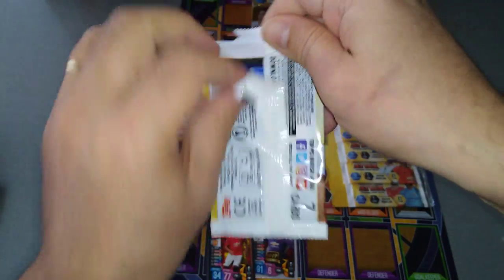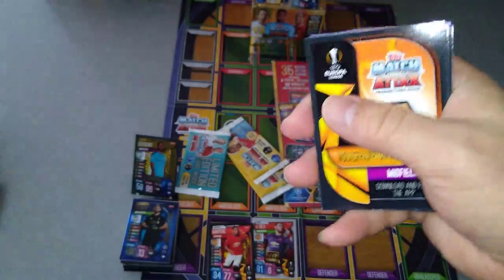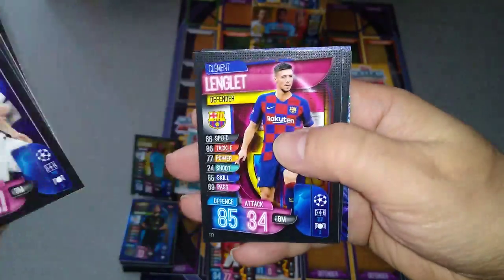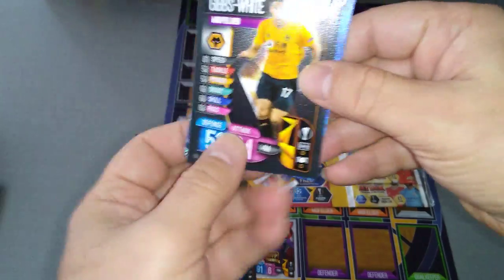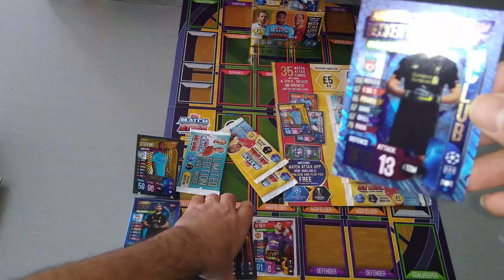I hope this video helps you, lads and lasses, to figure out where you want to spend your pocket money — which is the better multi-pack. Alderweireld, Shaqiri, Pizzi, Draxler, Lengolet. We got another 100 club! Gibbs-White — and behind him is, boom, another Alisson Becker for Liverpool!